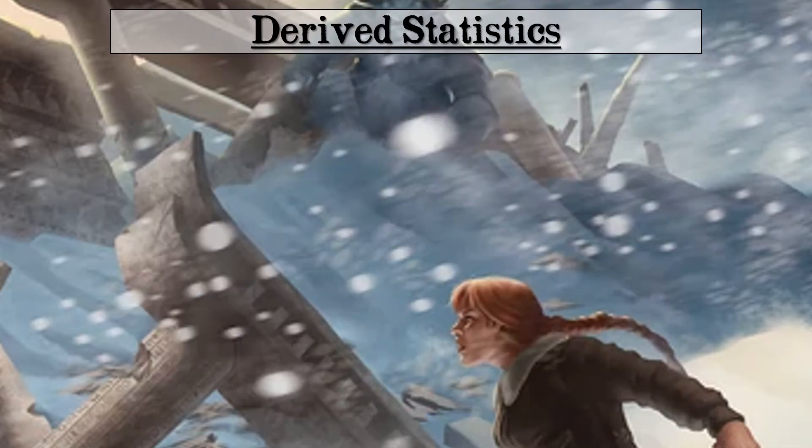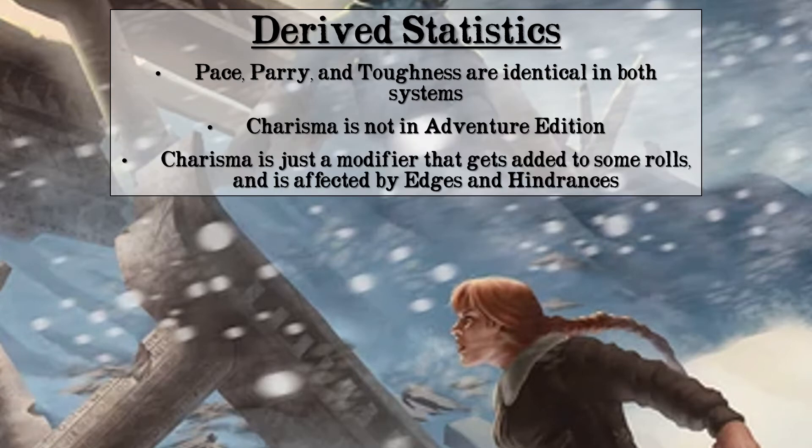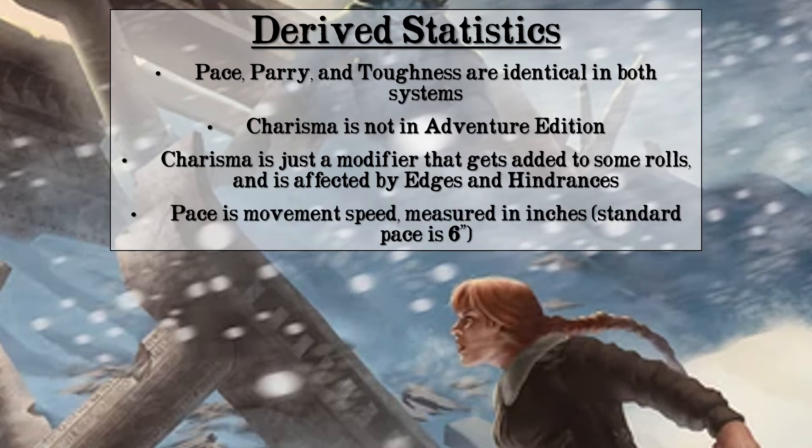After this, you have a short list of what the game calls derived statistics. In the Explorer's Edition these are charisma, pace, parry, and toughness. Charisma is a flat modifier totaled up from all your edges and hindrances — some give bonuses, some give negatives — and it applies to skills like persuasion, or almost any roll the GM decides it's fitting. Pace is essentially your movement speed, measured in inches since the game was designed to be used with miniatures. Standard pace is 6 inches, or 36 feet, with an additional 1d6 as a run die if you take the run action. Some edges and hindrances can increase or decrease your pace or change the run die. The Adventure Edition doesn't have charisma anymore, but edges and hindrances that once affected charisma now just add modifiers directly to the roll.